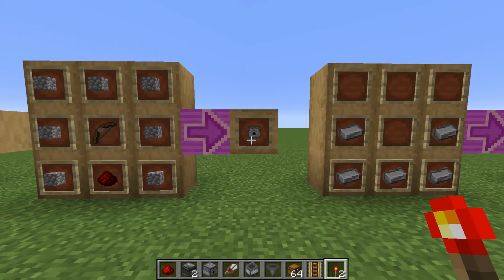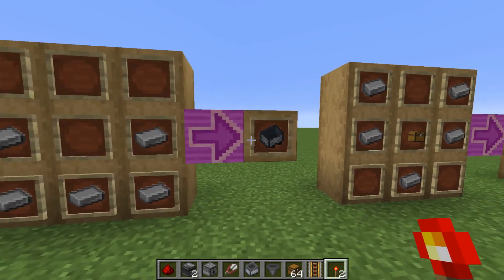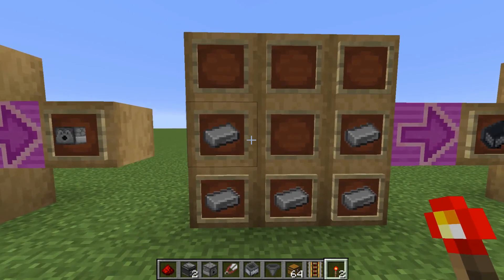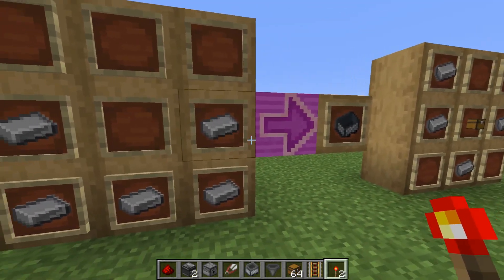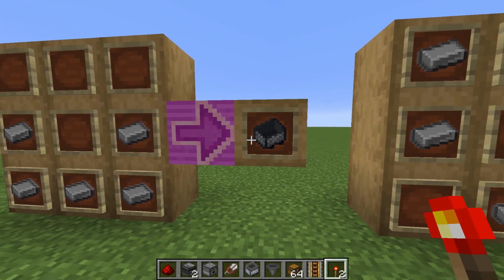The next thing you're going to want to make is a minecart. You're going to need five iron: three on the bottom and one on the left and right. And that's how you make a minecart.